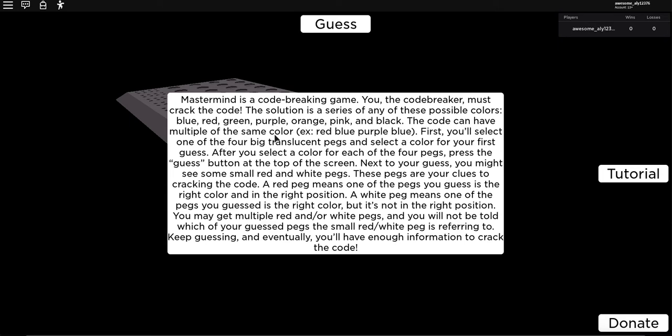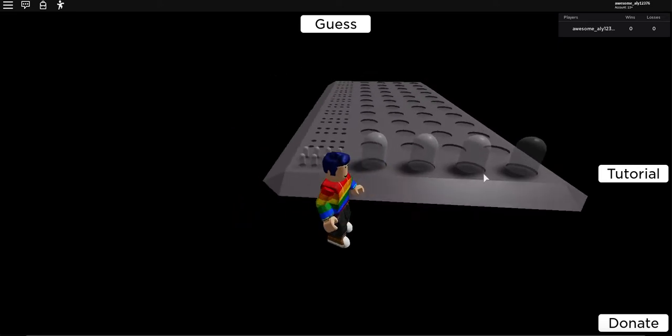The code can have multiple of the same color — for example, red, blue, purple, blue. First you'll set one of the four big translucent pegs and select a color for your first guess. After you select a color for each of the four pegs, press the guess button. Next to your guess you might see small red and white pegs as clues. A red peg means one of your guessed pegs is the right color in the right position. A white peg means right color but wrong position. You may get multiple red and/or white pegs and won't be told which peg they refer to.